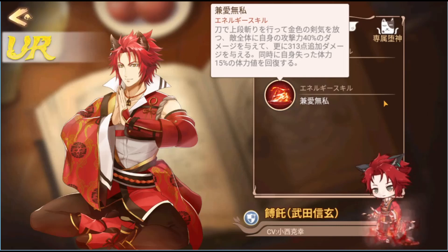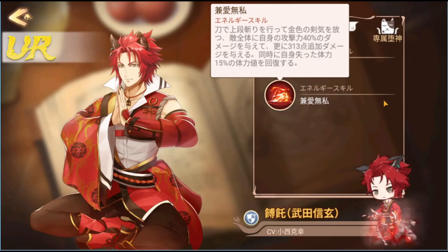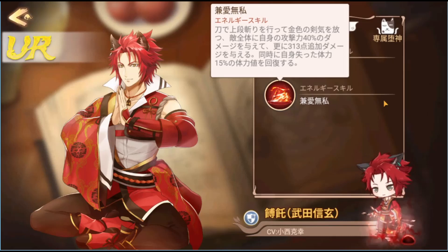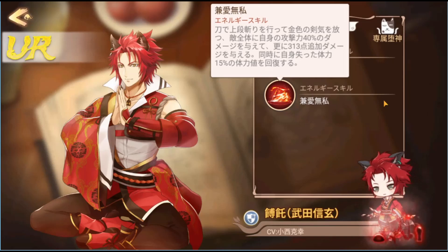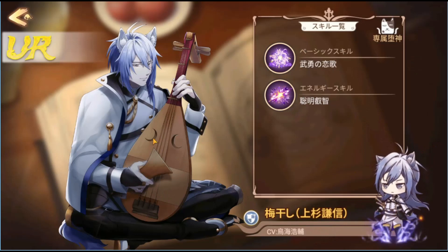He seems like someone who can attack while also defending somewhat — Oyster does that too. He doesn't have a link skill listed. But the other two phase 1 guys also had a question mark for their link skills — so it might be a one-sided link. Let's check that out later. Next, let's look at Umeboshi — Uesugi Kenshin. Umeboshi is pickled Japanese plum, by the way.